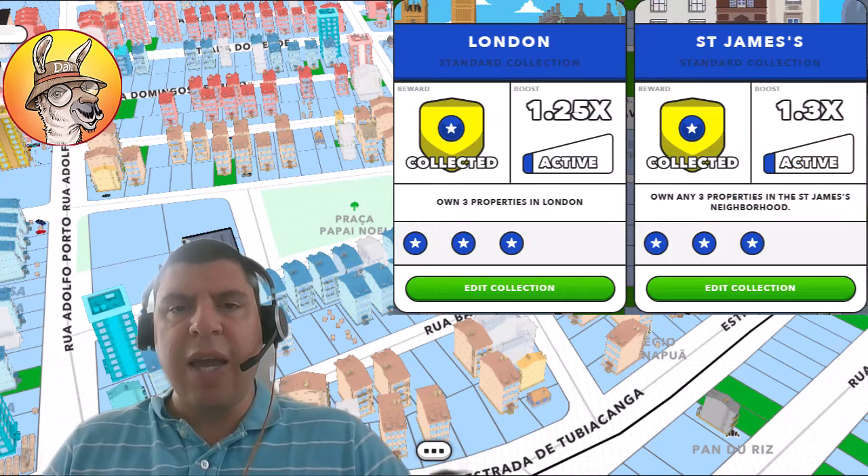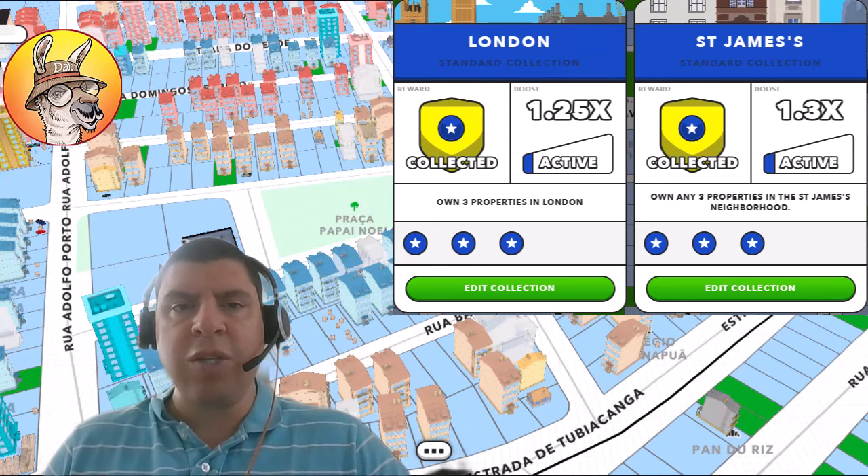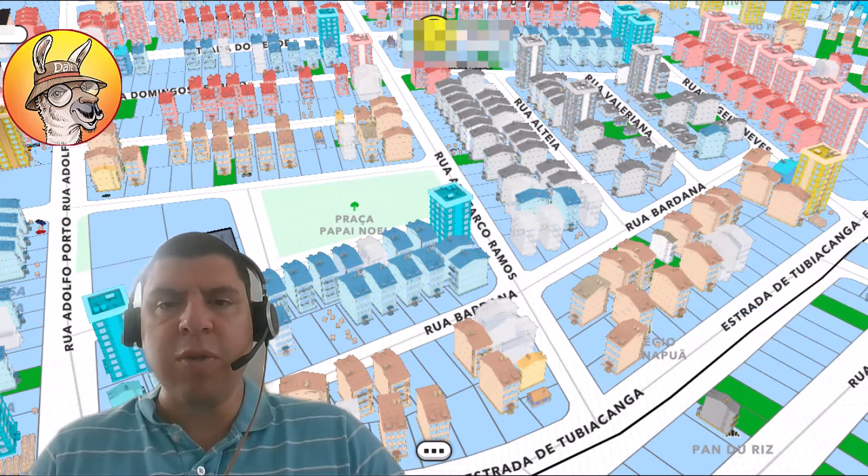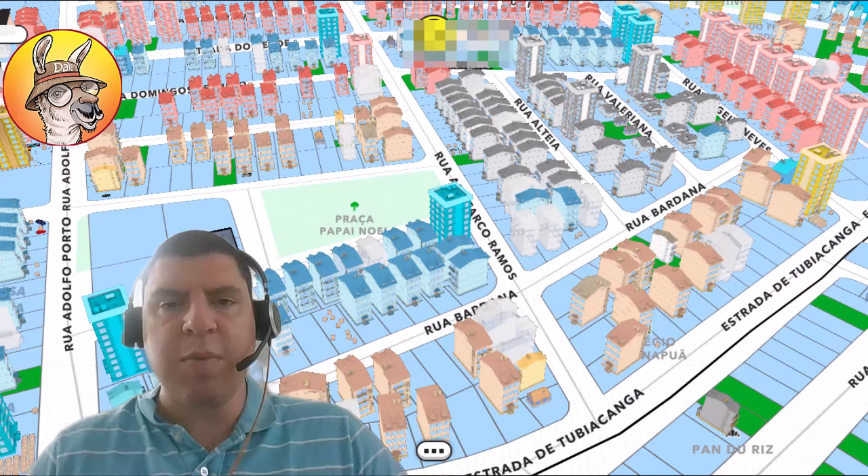The first step for your neighbourhood is getting that initial collection, which gives you a 1.3 boost multiplier when you hold three properties in that neighbourhood. Moving forward, there will be another competition for all different communities that have already reached this collection status — whether it's just by having a collection in Upland during the city release, or through this competition. Your neighbourhood can continue to level up its boost by a factor of 0.1 each month, all the way until you're able to achieve an ultra-rare collection status. For a complete list of all the neighbourhoods that have reached this collection status already, check out the link in the description below or the upper right-hand corner.